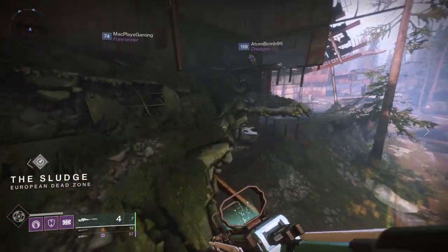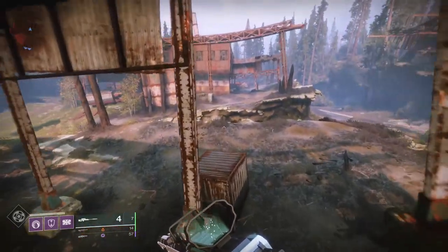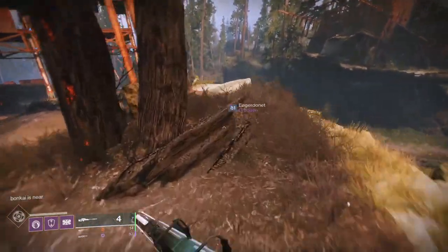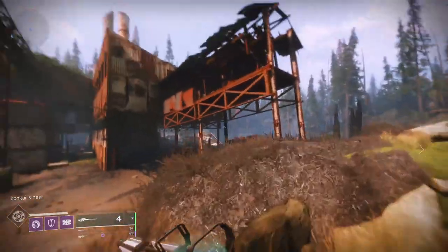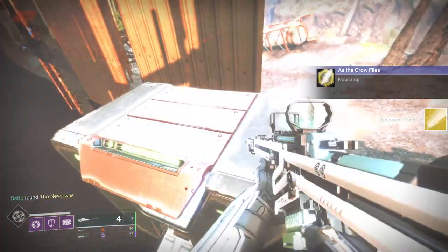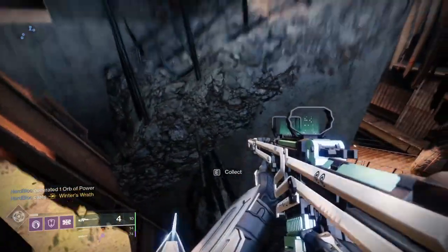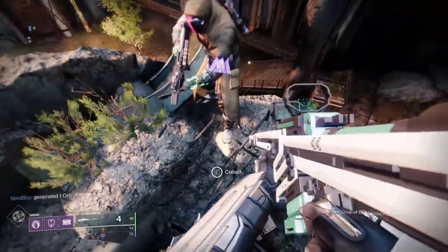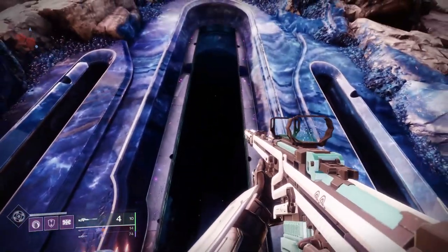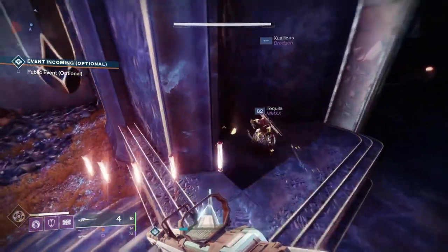The second feather is in the Sludge on the EDZ, on top of a broken building — refer to the video for the location. The third feather is on the Cosmodrome. As soon as you spawn in, turn right 90 degrees and jump straight up onto the broken pillar in the corner of the room. The feather will be on top.